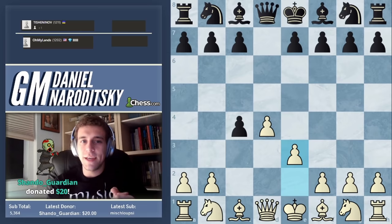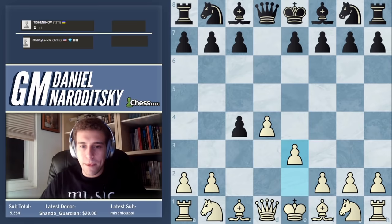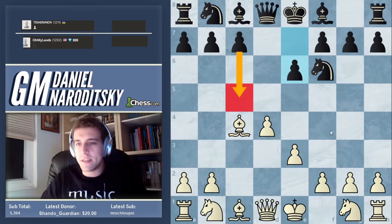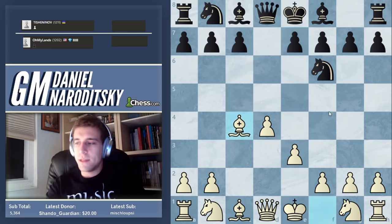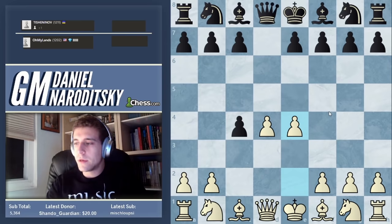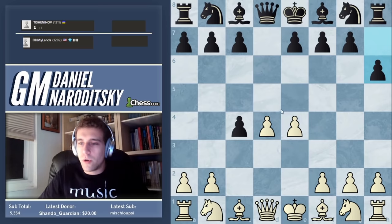E3 is possible and generally black gives up the pawn and goes e6 followed by c5 — a combative position. We decided to play e4, which is far more testing, particularly at the beginner-intermediate level. H6 is just bad and shows that our opponent doesn't see the urgency in the situation.